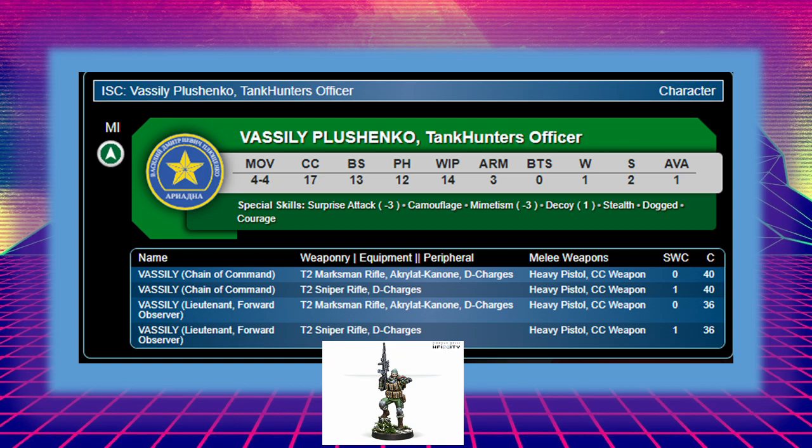He can also have Chain of Command — I've picked that option for this list, mainly because it means if your Line Kazakh Lieutenant dies, Vasili can take over, meaning you won't go into Loss of Lieutenant for a turn. He can even stay in camo state while doing so, leaving you with no risk of losing your Lieutenant at all. He's basically a better Tank Hunter in every respect — better gun, better BS. The heavy pistol is also a decent gun with plus three band up to eight inches. You could also proxy his marksman rifle as a sniper rifle, giving him much longer reach.